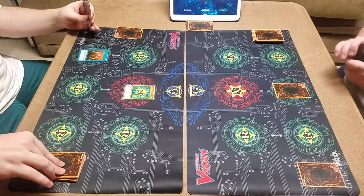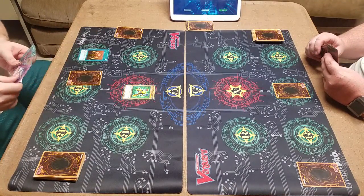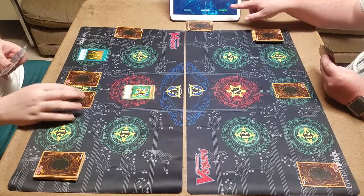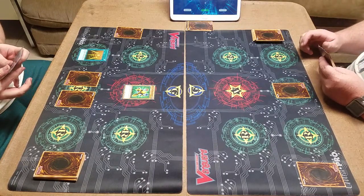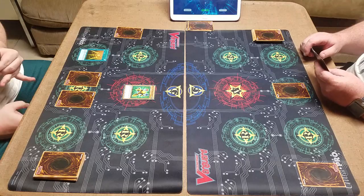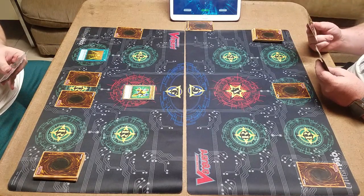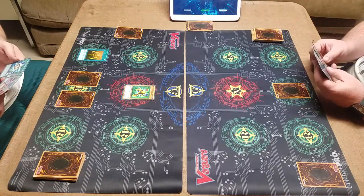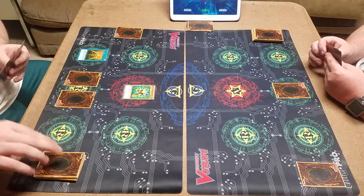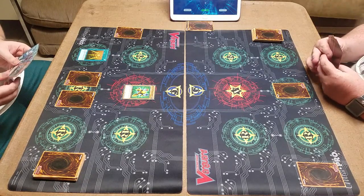I end my turn. I draw. I set cards face down, and I attack with Bait of the Magnet Warrior. I end my turn, and I draw. I end my turn, and I draw.